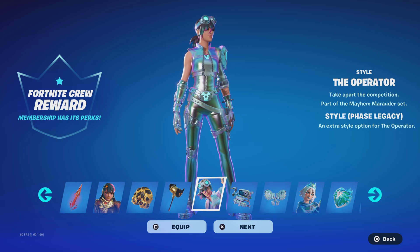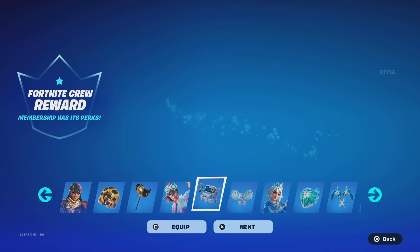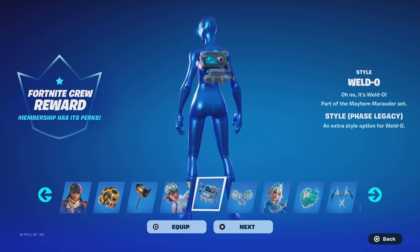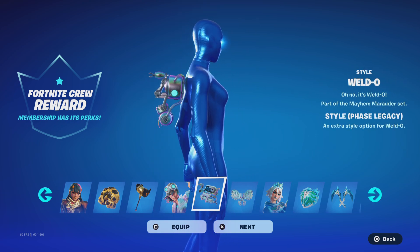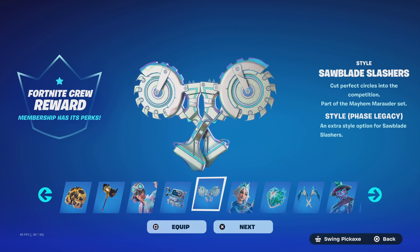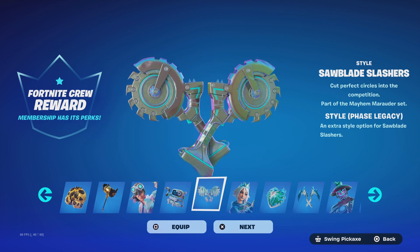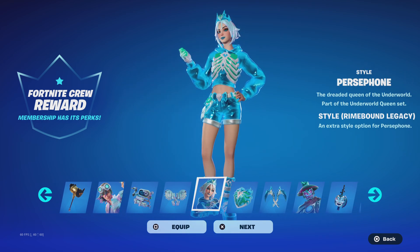Next skin is the Operator — you'll be getting the Phase Legacy with all her styles. She looks pretty sick with this style. Her back bling, the Weldo, also has a very interesting Phase Legacy style. Her pickaxes are saw blades, which is honestly interesting — not really a big fan of those.